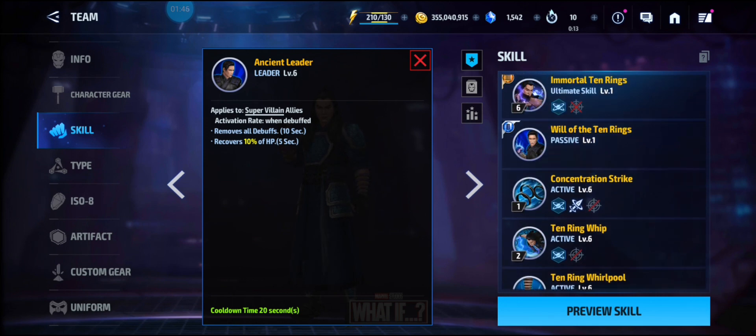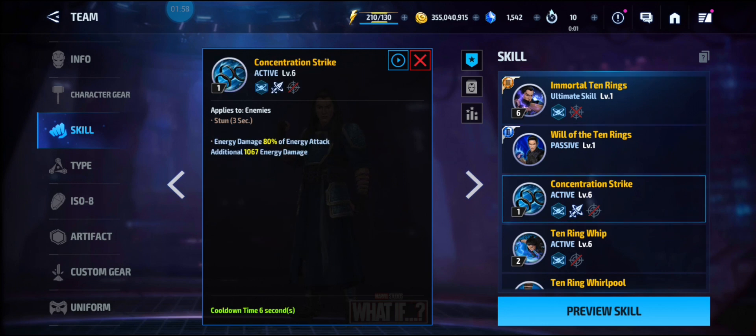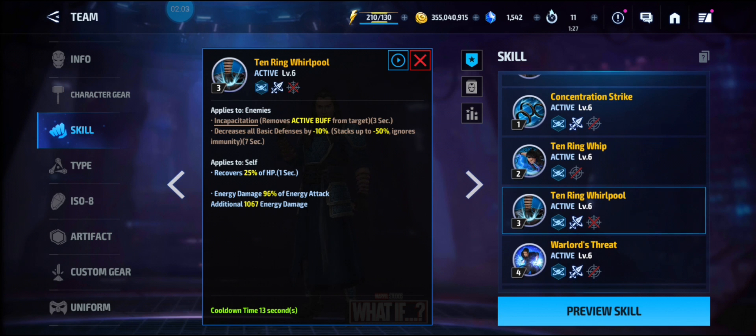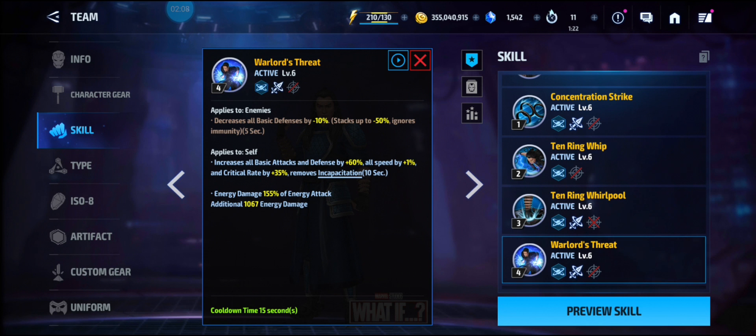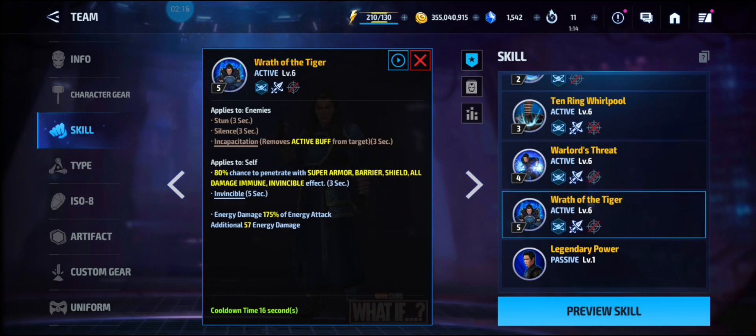His tier three gives him incapacitation, paralysis, ignore dodge rate, invincible, and a 50% increase to all basic attacks. The first skill has stun, the second is a regular energy attack, the third has incapacitation and a 25% heal. The fourth skill has a 60/35 frenzy buff — that's where you can soft cap his crit rate. The fifth skill has stun, silence, incapacitation, 80% chance to penetrate, and invincible.